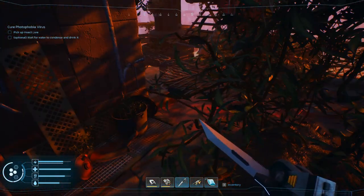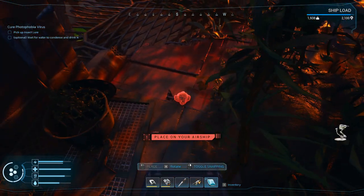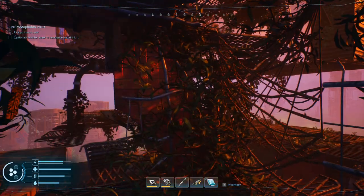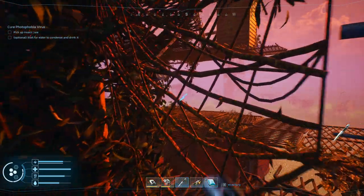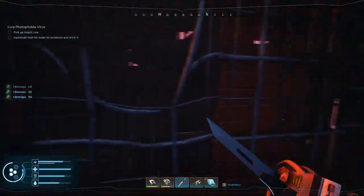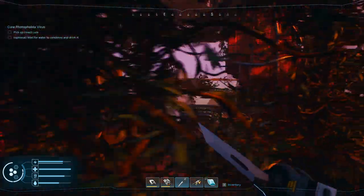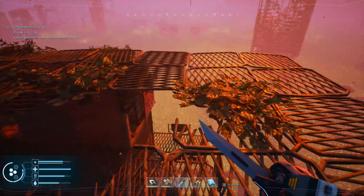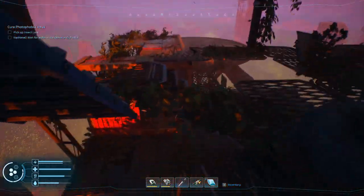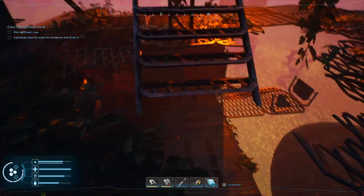There's something on the ground to extract in here but I don't have my extractor. Nothing on the walls. I do get more biomass out of this, so I'll take that. Any more biomass - looking for the knife symbol on the side, but nothing else is showing up. We're out this way.